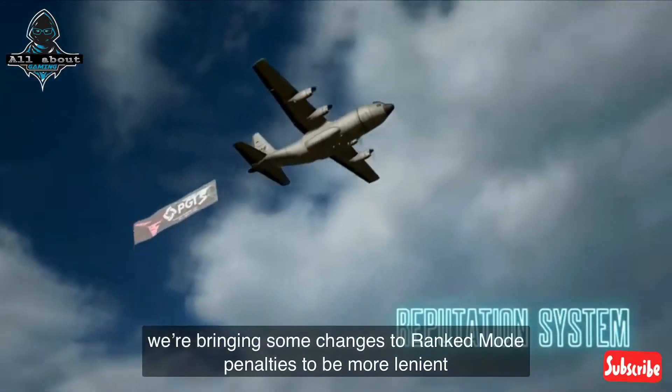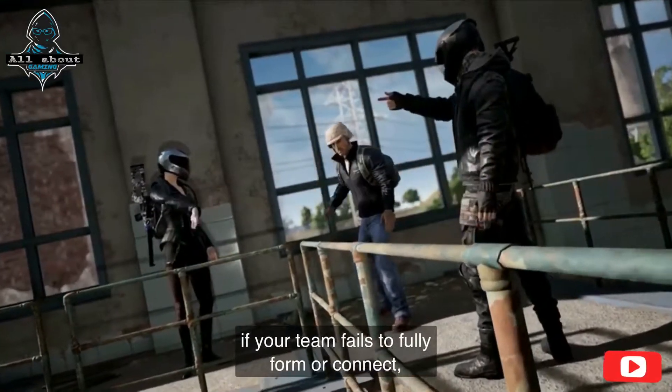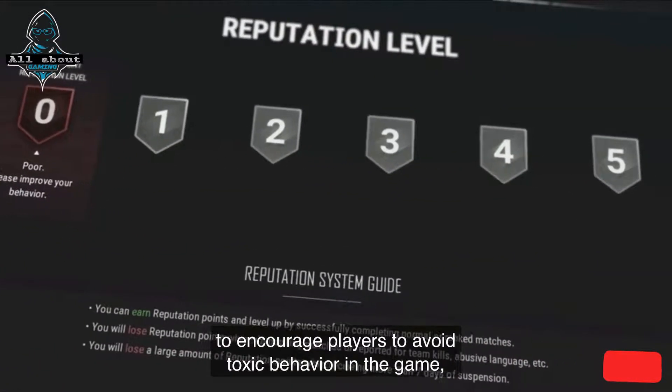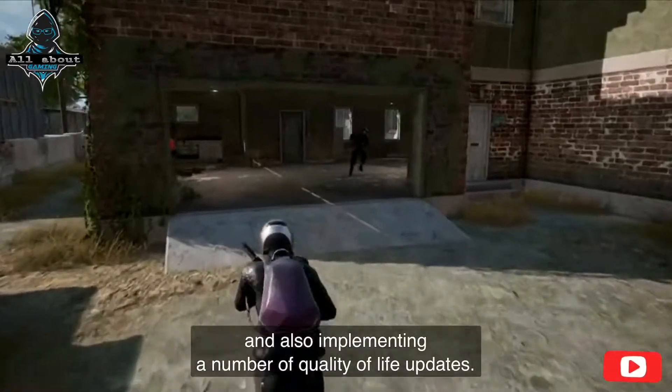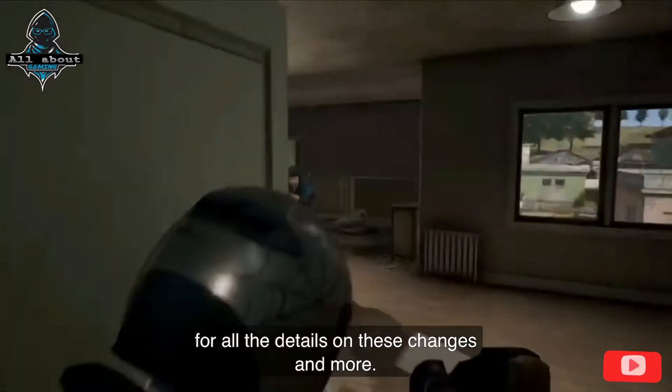On top of our main updates, we're bringing some changes to ranked mode penalties to be more lenient if your team fails to fully form or connect, adding in a reputation system to encourage players to avoid toxic behavior in-game, and also implementing a number of quality of life updates. As always, you can check out the patch notes for all the details on these changes and more.